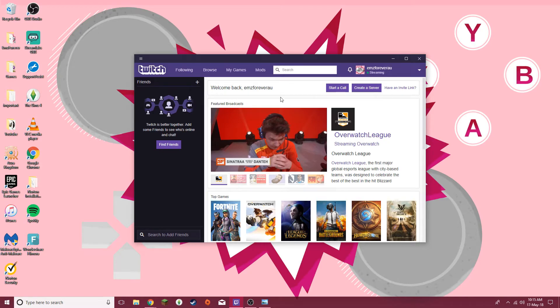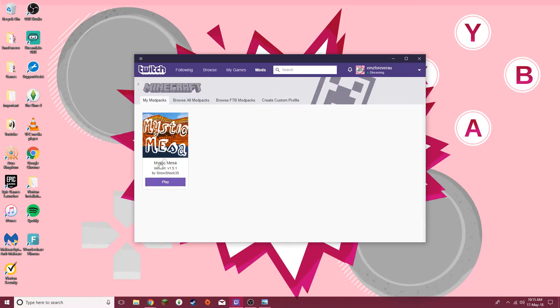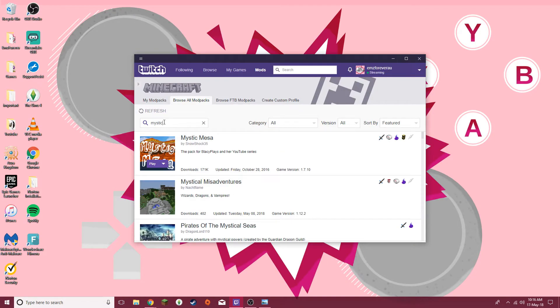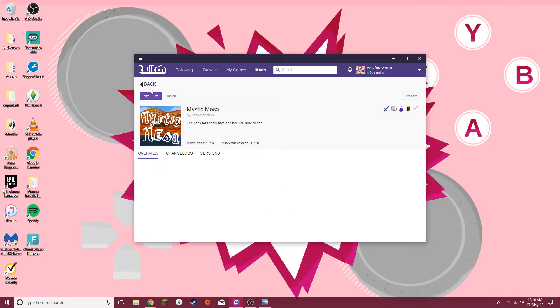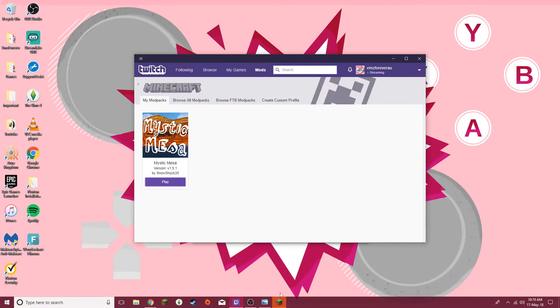What you need to do is go up here and go to Mods, then go to Minecraft. Now I've already got the Mystic Mesa modpack installed here — you won't have anything, it'll be blank. So what you want to do is browse all modpacks. Go to search and type in 'mystic' and then you get Mystic Mesa. If you click on this, where I've got 'Play' it'll say 'Install' for you. So you click on that. It does take its sweet time to install, so you just have to bear with it. Let it do its thing and let that load.